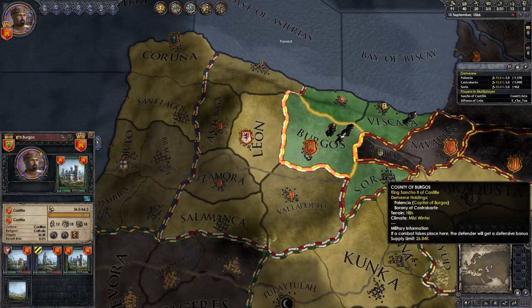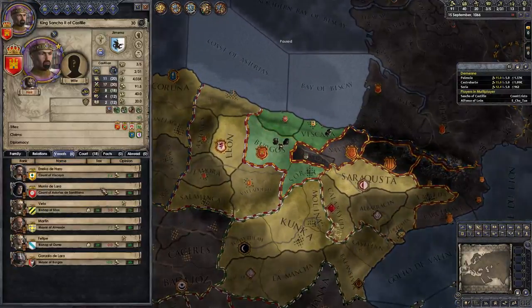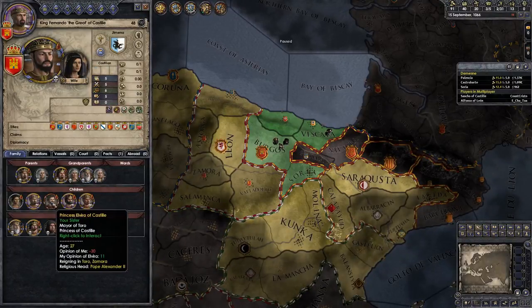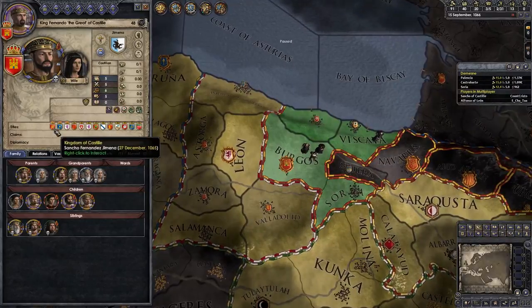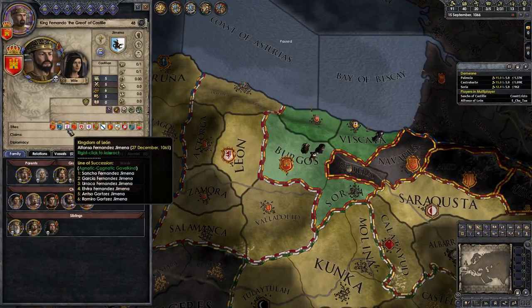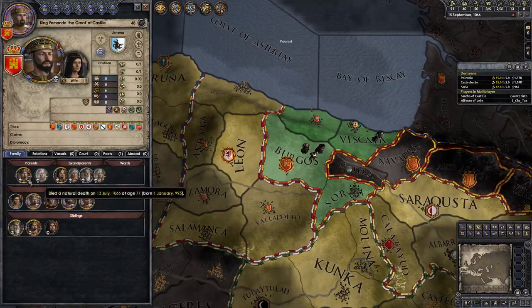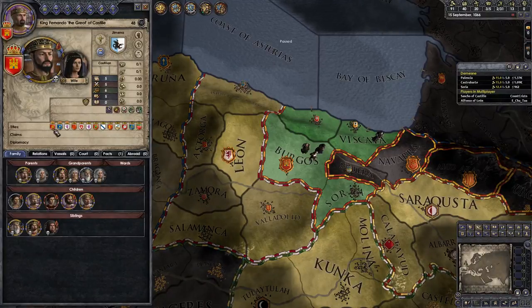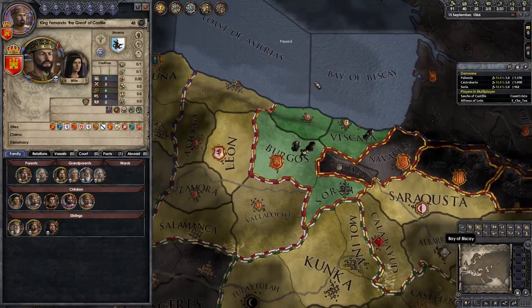It's like me and you being descendants from the same ruler who split his realm. If you click on yourself, then family, you can see our parent - King Ferdinando the Great of Castile. He held the titles Kingdom of Castile, Kingdom of Galicia, and Kingdom of Leon. And you can see he's been dead since 1065.